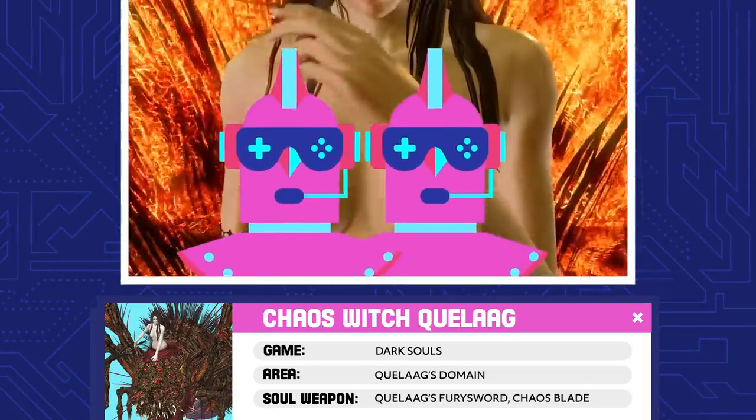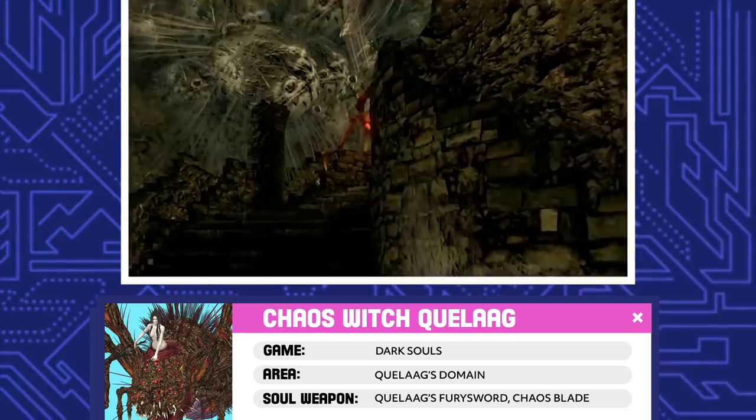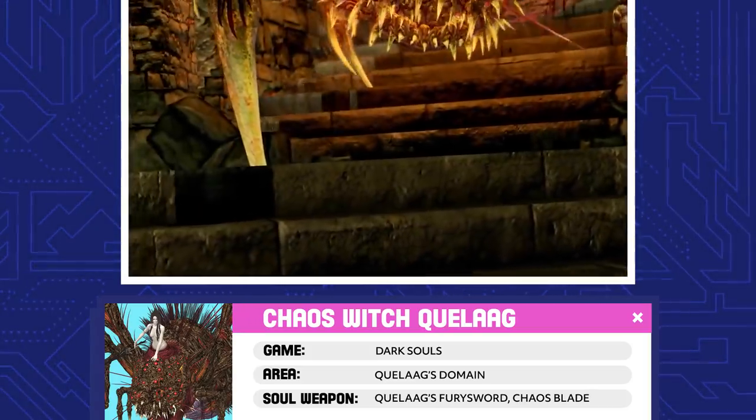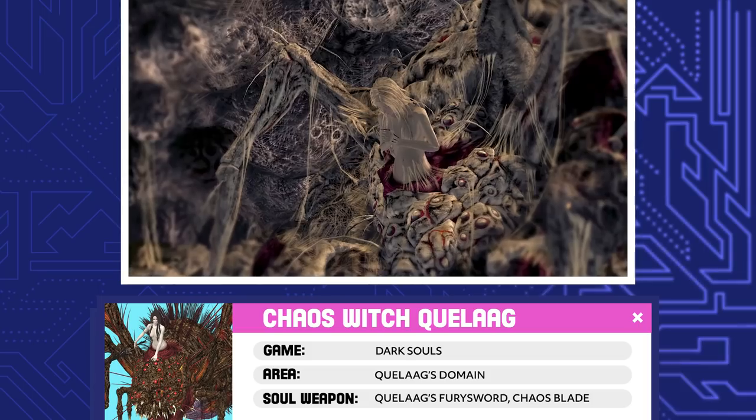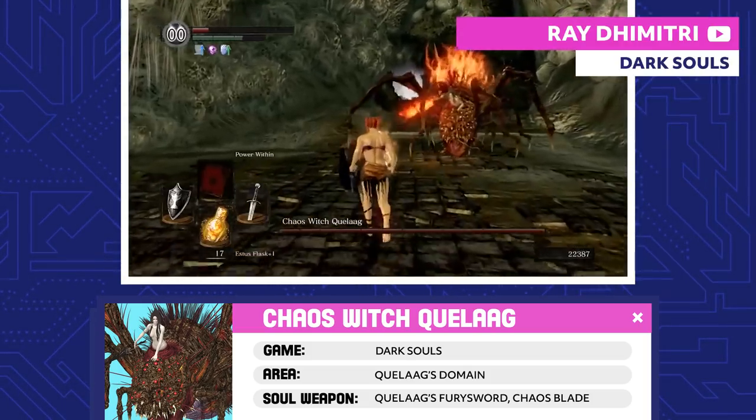Chaos Witch Quelaag. Quelaag is the daughter of the Witch of Izalith, along with her younger sister, the Fair Lady. The Flame of Chaos corrupted them, fusing them with demonic spiders. Her sister has since become blind and weak, so Quelaag stands guard at the bottom of Blighttown to protect her.